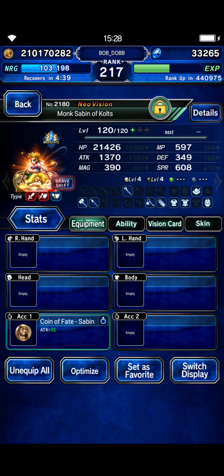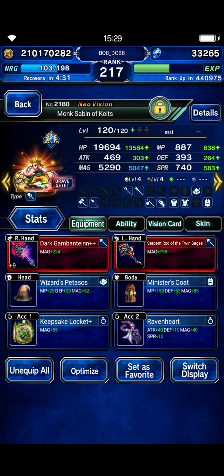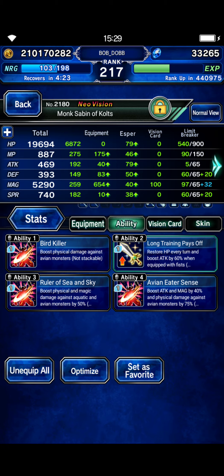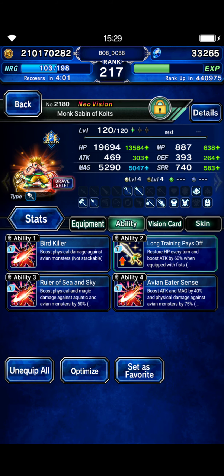Sabin is going to be in the base form most of the fight. Doesn't need dual cast. Here's his shift form build — just high magic. He has his own TMR or STMR for that flat 500 magic that the skill gives. I did door pot his magic just for some added damage. He's got a 200 physical Bird Killer, and his skills are physical attacks that deal magic damage.